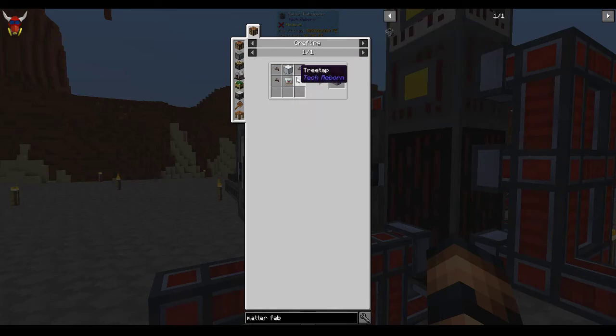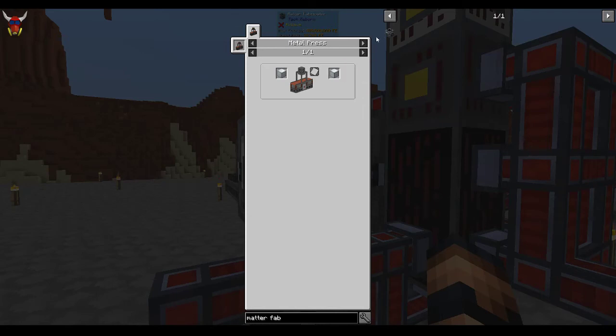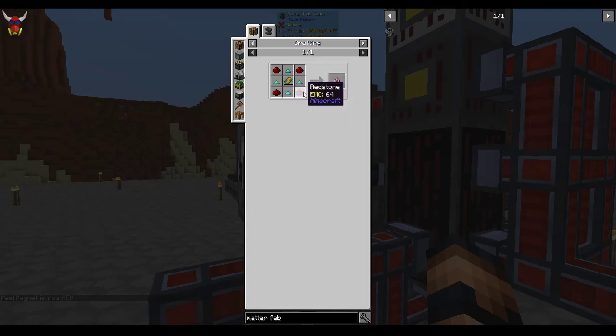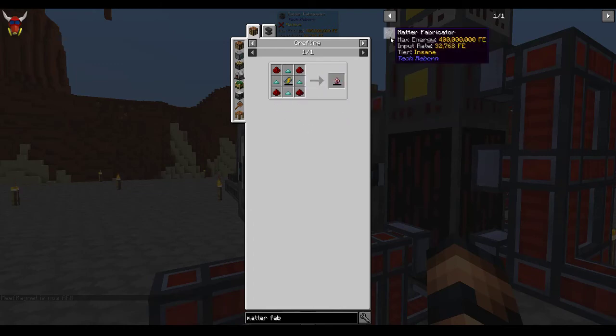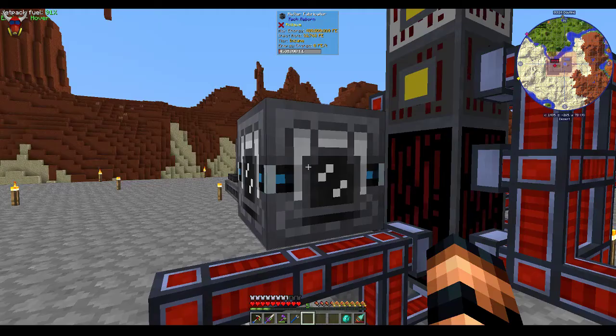The extractors are relatively cheap — some reinforced or refined iron to make a basic machine frame, no big deal. The Lapitronic energy orb is a little bit more difficult. It's gonna require some batteries. I'll show you a quick trick with AE2 to get this stuff pumped up and rocking and rolling. And then this is just some more iridium alloy plate.